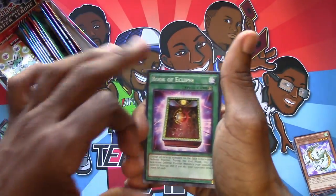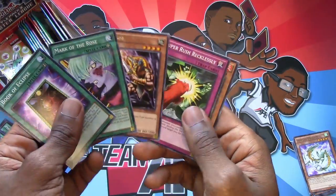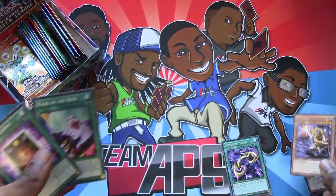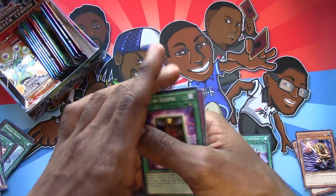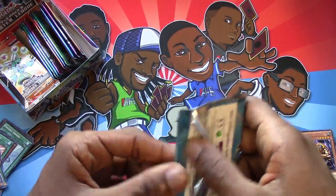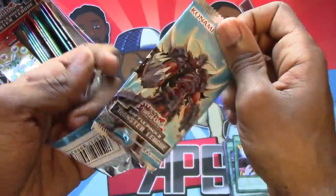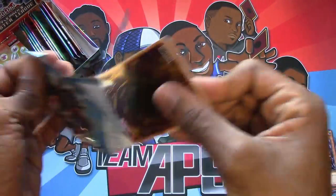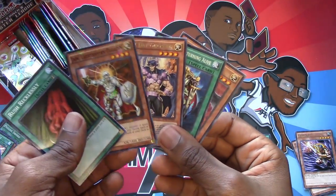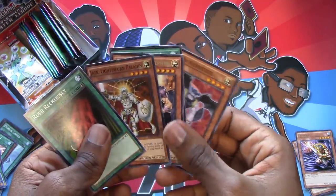Am I correct? I don't know. I see a book — hey, a good side deck card. Or it used to be. Mark of the Rose. It's not a horrible card. It's a level four fairy. Maybe there's some potential. Rush Recklessly, Greffer, Night Day, Warrior Returning Alive, and Fabled Ashenvale.